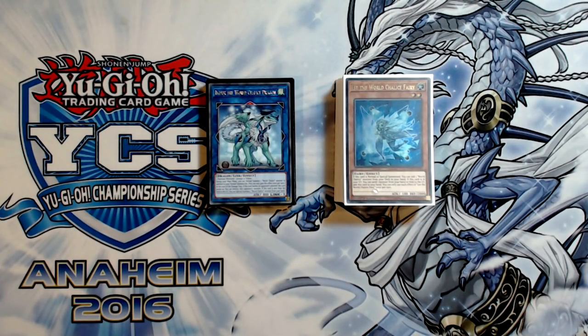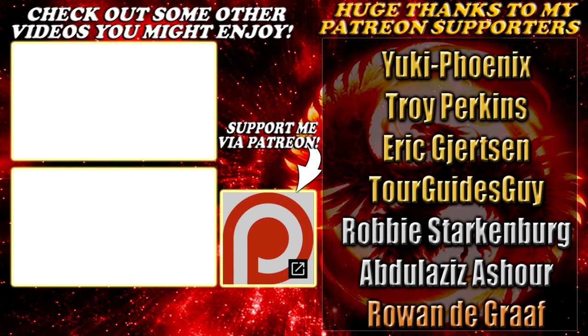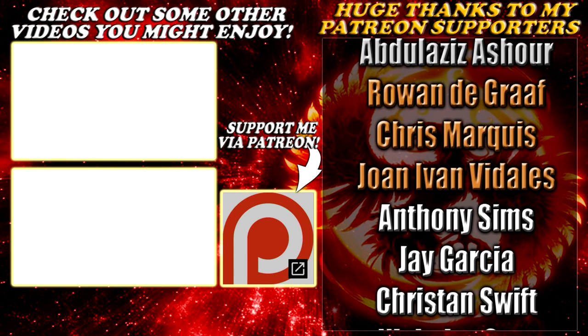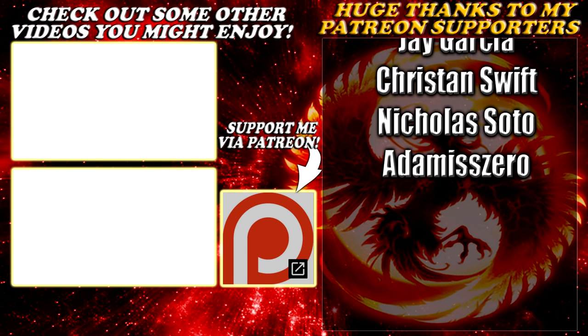Anyway, sorry this deck profile was as long as it is — it's like 23 minutes — but I had a lot of things to explain. If you have any questions, comments, or concerns, leave them in the comments down below. I implore you to try out Machine Duplication and the Cyber Dragon Infinity package and see how it works for you, because it's been working wonders for me. Infinity pairs really well with Gamma Seal Waterfront, and Machine Duplication lets you play hands out better. Check out the links in the description to my Facebook fan page and Twitch channel. Thanks for watching, guys — take care, I'll see you in the next video.